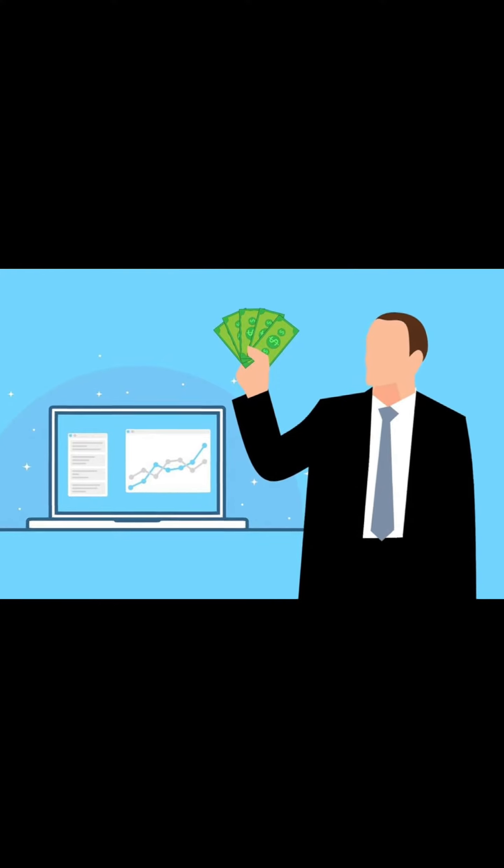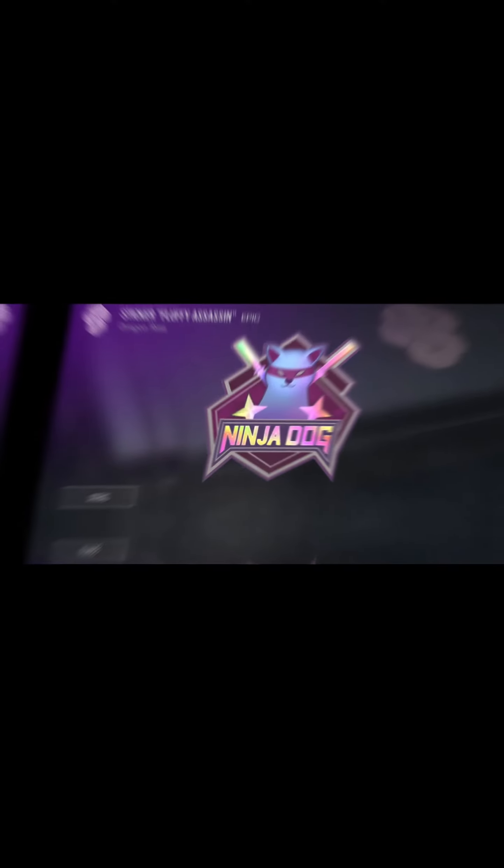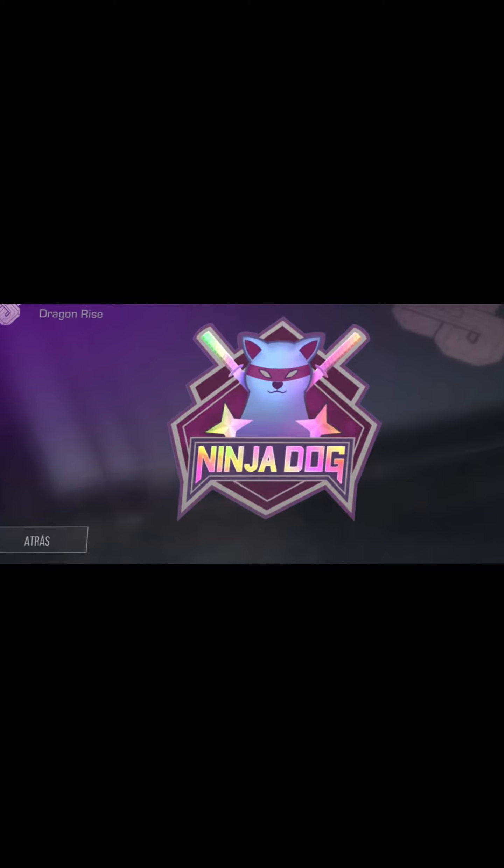The first tip is to invest in some stickers from a pass — for example, the fluffy assassin sticker. Its maximum price was 12 gold and now it is 36.